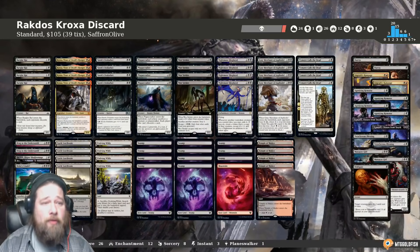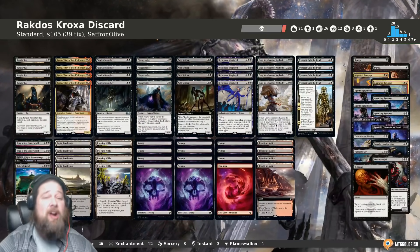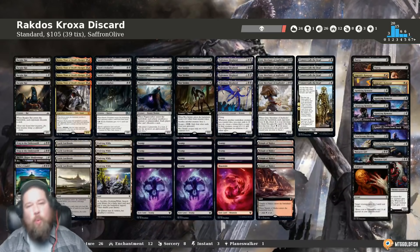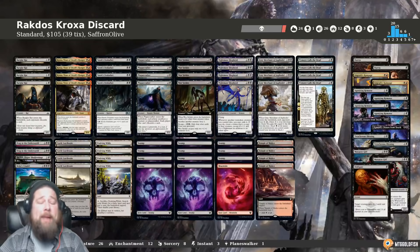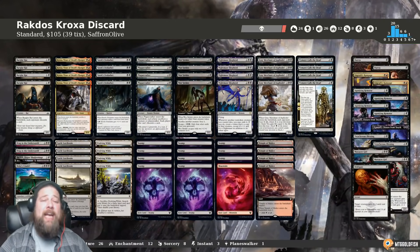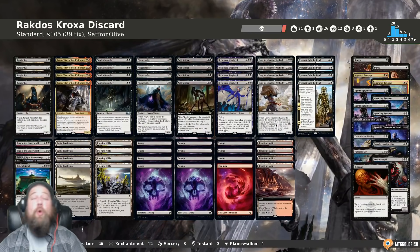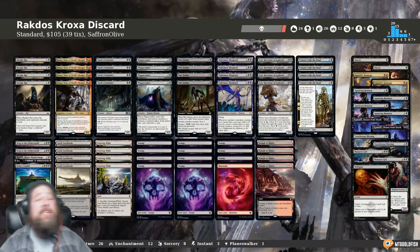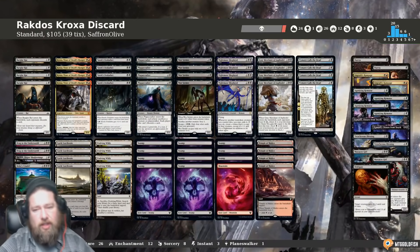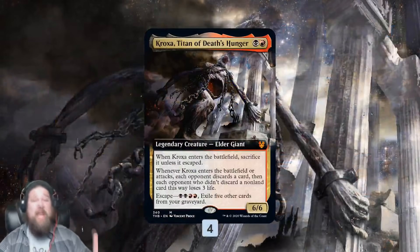Let's talk Rakdos Kroxa Discard. The idea is pretty simple — right now in Standard, Fires is a really big archetype and Nissa ramp-style decks are really big, and those are decks where if we can make our opponent discard a card every single turn it makes it hard for a Fires deck to get to four lands, play Fires, and still have something left over. We're trying to tax those decks, and hopefully be good enough against aggro too.